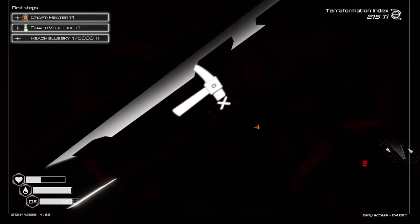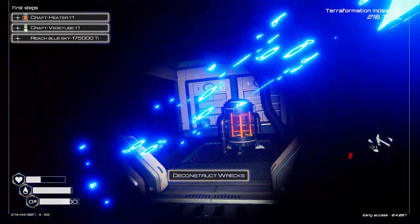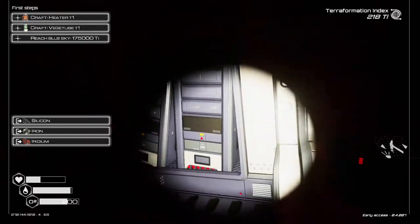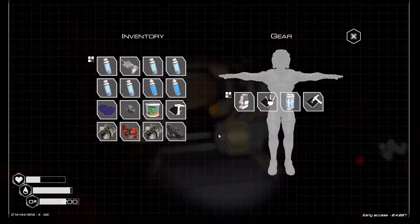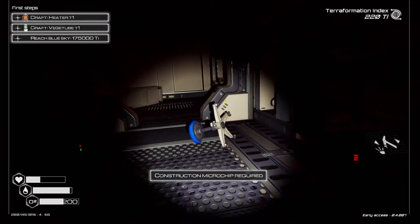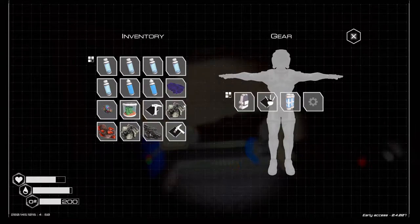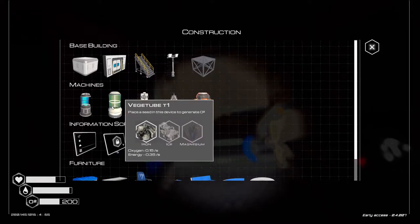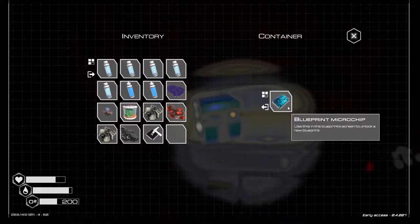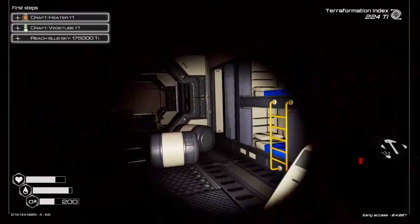Let's go grab this heater. If I use the mouse wheel I can actually scroll between the different functions. So I disassemble that and I should get some iron. I can take this apart and get iridium, which allows me to make the heater. I have a full inventory so there's not much else I can do here. The veggie tube needs ice and magnesium. I don't know what that other item's gonna be for — we'll find out and we'll come back here later. I'll meet you back at the base.